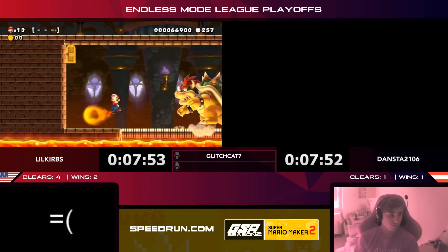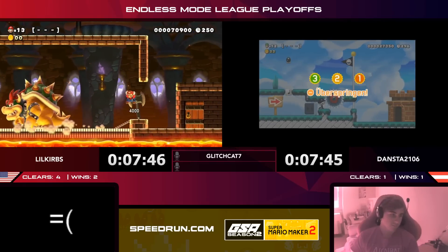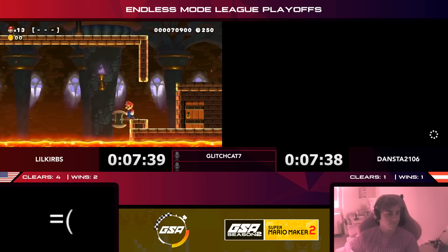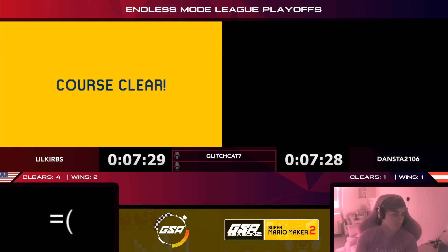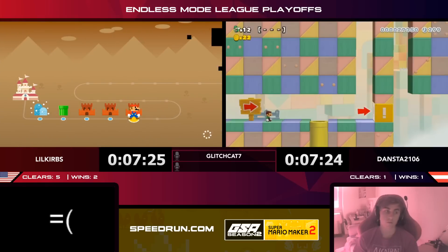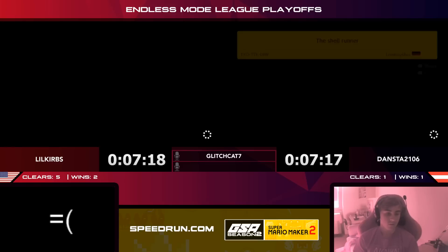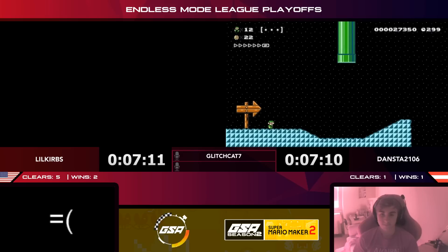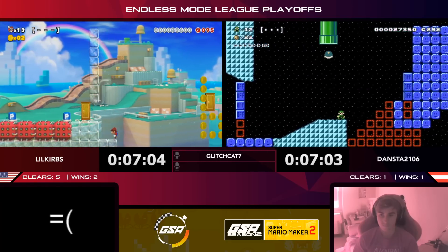Maybe Dansta wants to take damage on the muncher to get through the note block, but that's a skip — rough call because the goal was right there. The helmets you wear make you bonk off grinders normally, and that's what was causing Dansta some trouble. Curbs gets another clear though. Dansta is going to need some quicker, easier levels. A five-minute world record — yeah, that's a skip for Dansta.